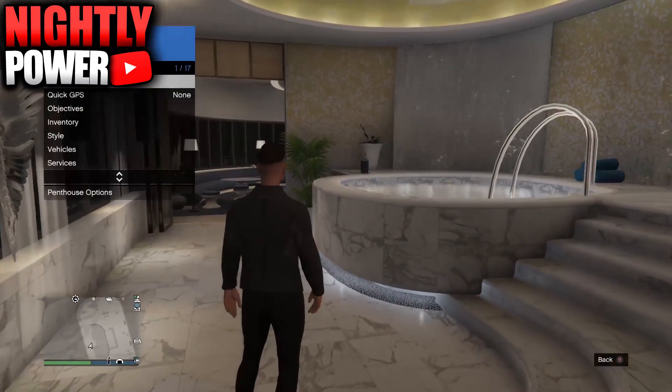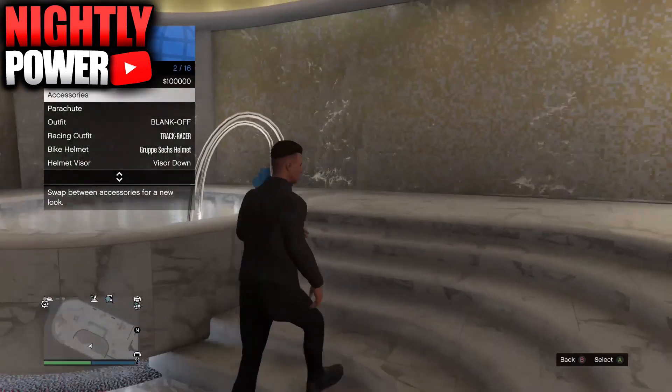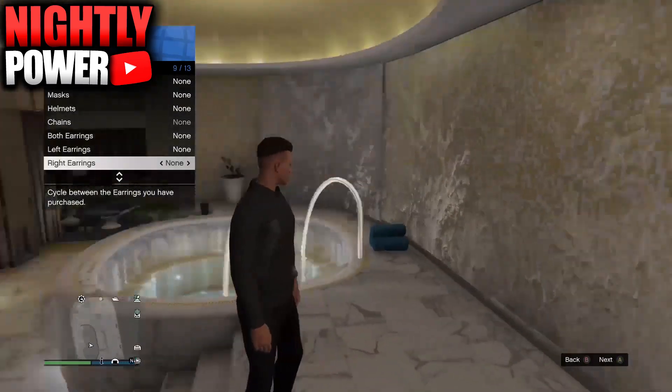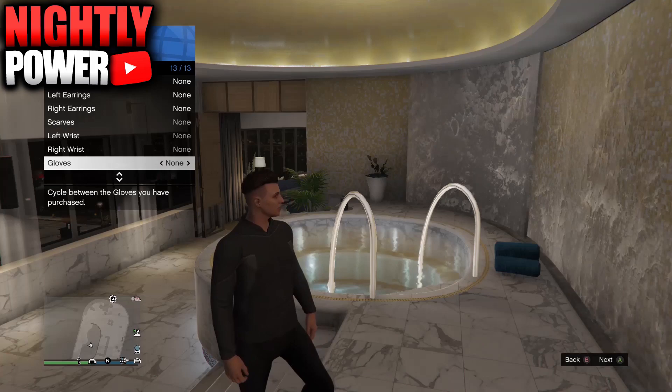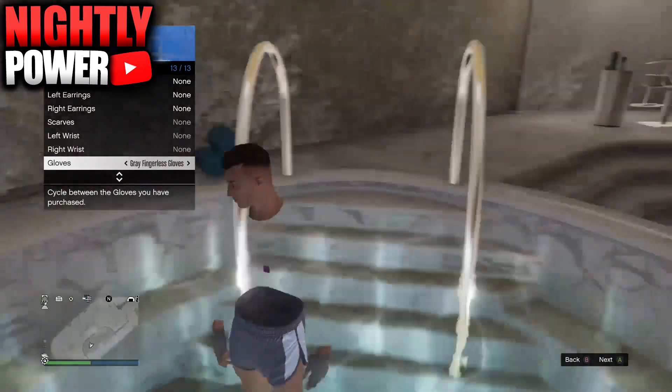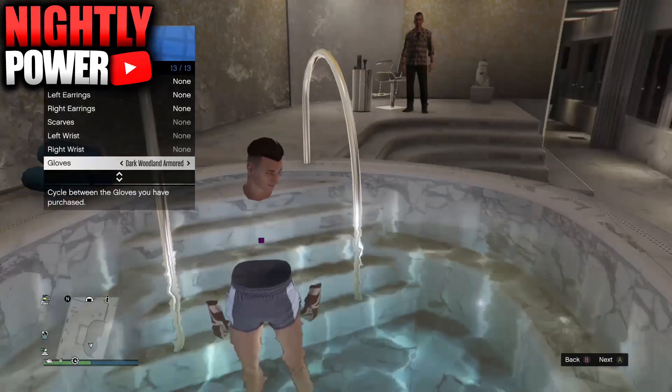Once you're at the hot tub, open up your interaction menu, scroll down to style, then scroll down to gloves. Walk into the hot tub and as you're walking in, change the gloves. If everything was done correctly, when you walk into the hot tub you will have an invisible torso.